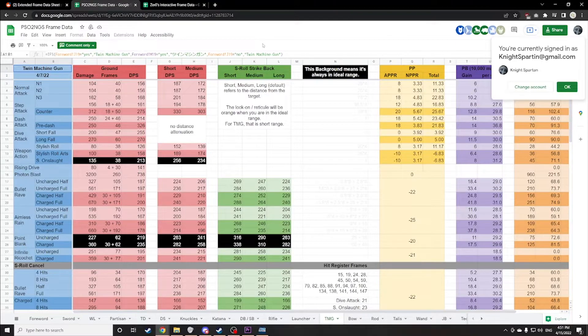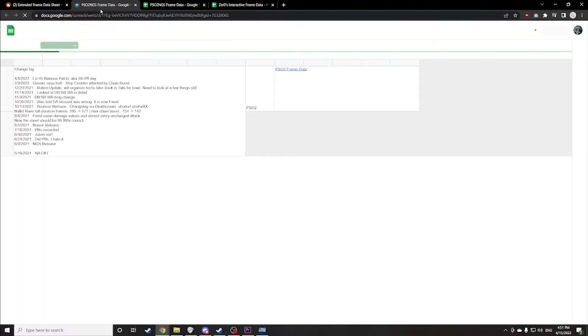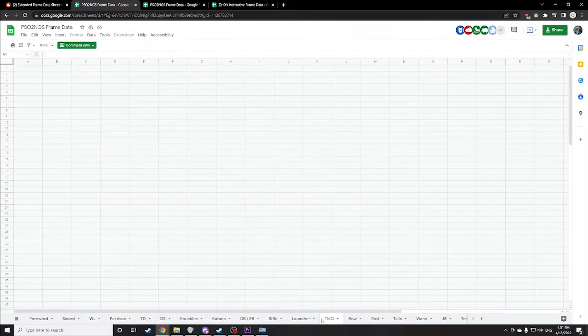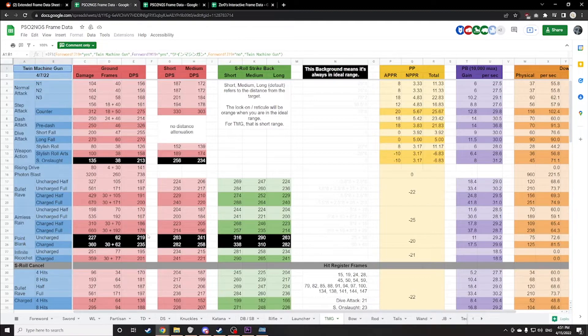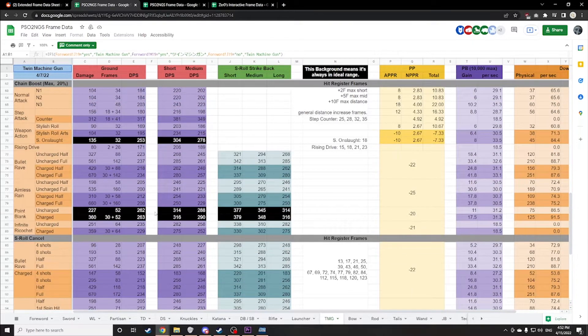I found a frame data table literally by Googling 'NGS Gunner frame data' and found a Reddit post. I don't know who this guy is, but he's got a link to his frame data. We click that and right at the bottom we have every weapon, so let's go to TMG. He has listed the frame data for each of the photon arts and the sped-up version when you have your chain boost. I don't know if they're 100% accurate — I'm going to hope that they are because I don't feel like testing this myself.